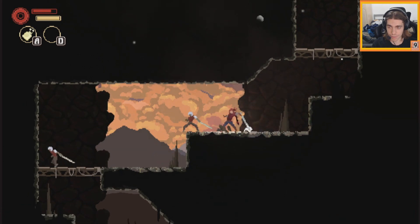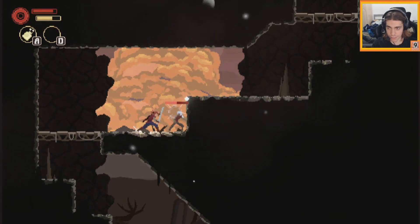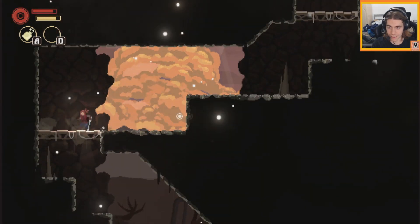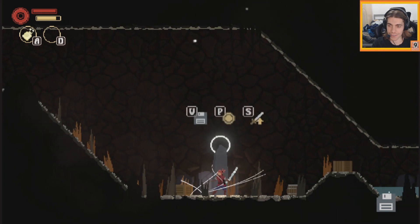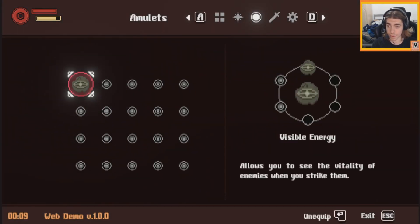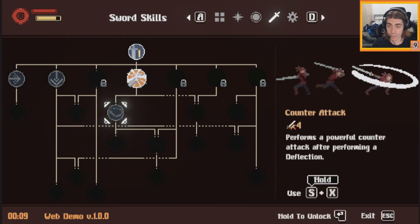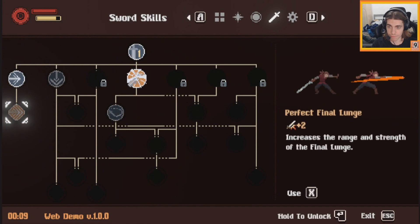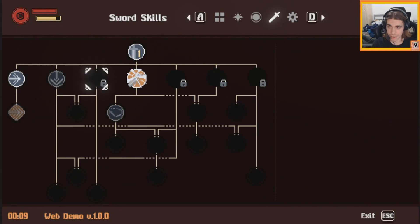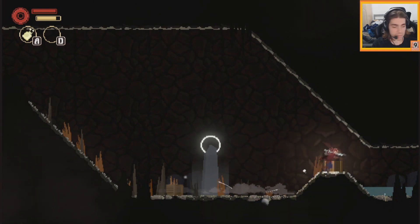Let's check out that big boy. We can rest at the place of peace. We can automatically unlock deflection, counter-attack, final lunge, and fall attack. We'll get fall attack first. This increases our combo with one more attack - simple but effective.